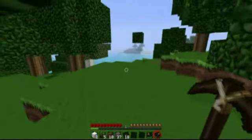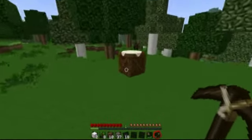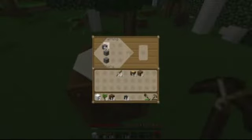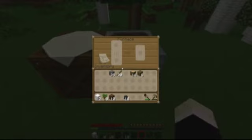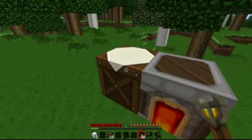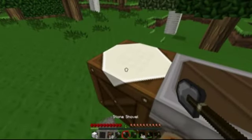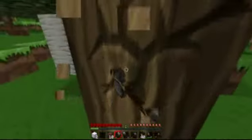I'm just going to pretend I didn't see that. Wolf thinks he's king of the world up there. Alright, we're going to make our first furnace — plonk it down right there. I'm actually going to turn some of this wood into charcoal because I prefer to use the coal for torches. Now I'm going to make some stone tools.